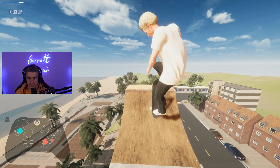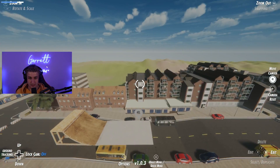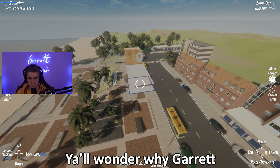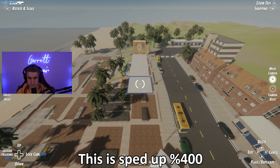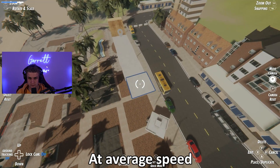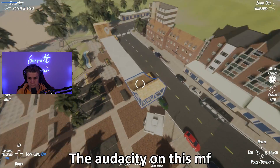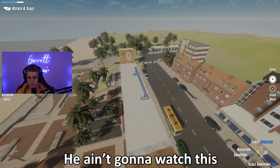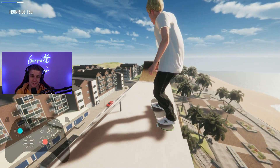A nice little kickflip fakie. This is a great idea. Looks like we're gonna need a couple more flat bottoms here and then add a flat bar. There we go, we're really on to something here — get a little frontside air. Perfect.